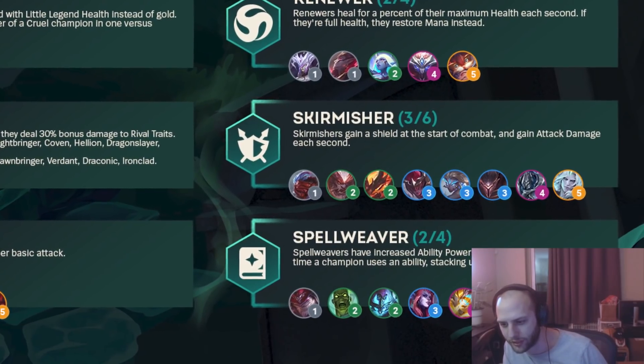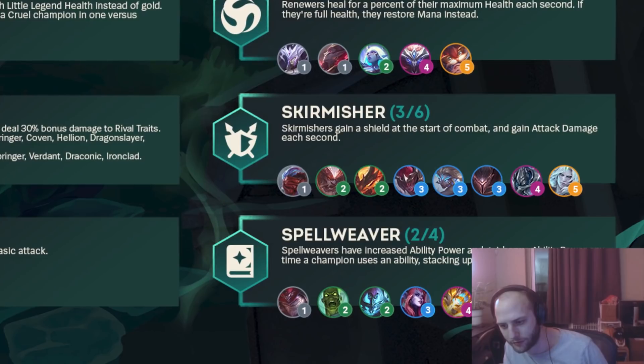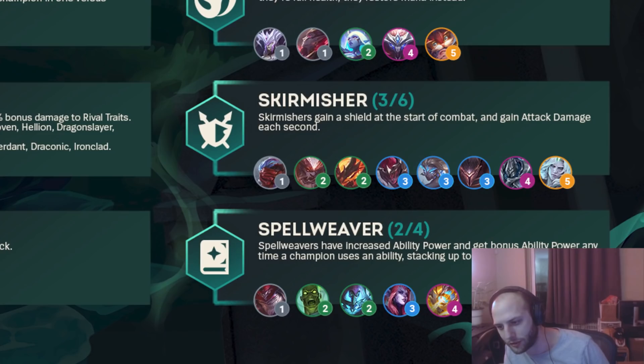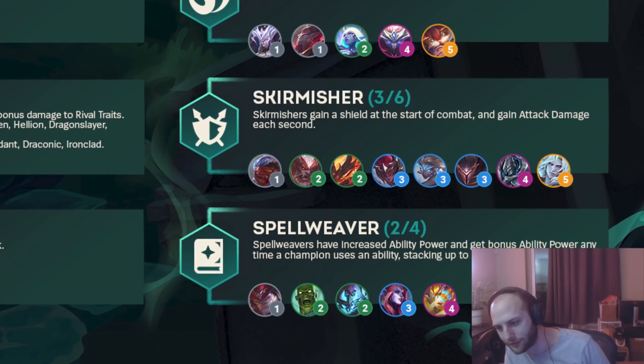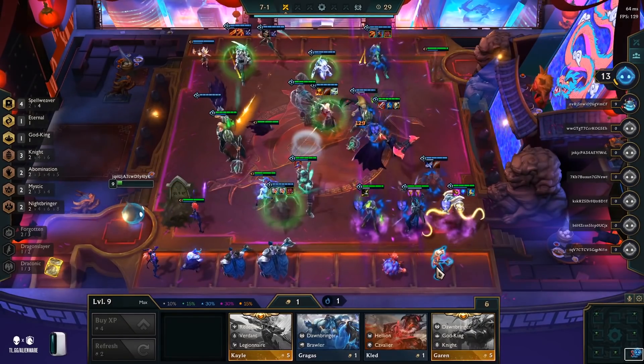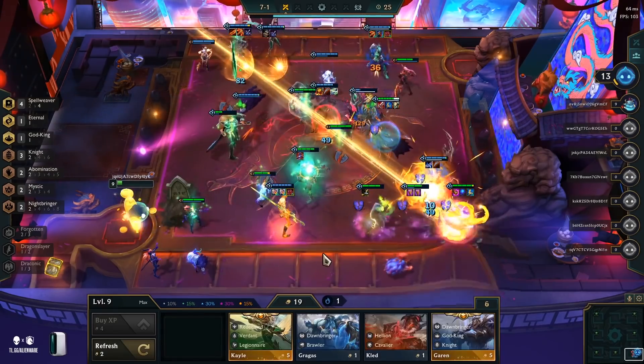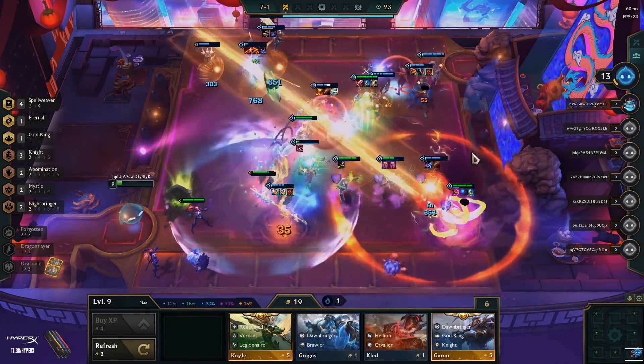Spellweaver is the last one. I played this build with Vel'Koz carry in my first playtest game and actually won the lobby. Spellweavers have increased ability power and get bonus ability power any time a champion casts an ability — it stacks up to 10 times. So this is basically like a ramping mage buff — kind of similar to the mage buff from last set.